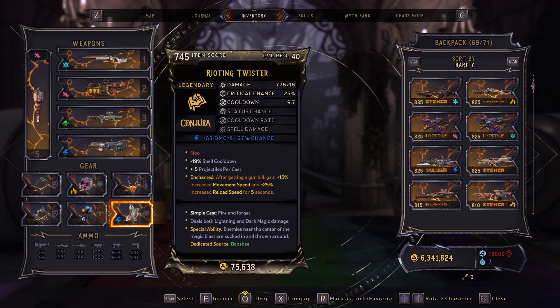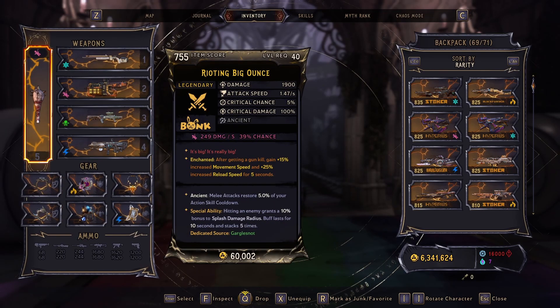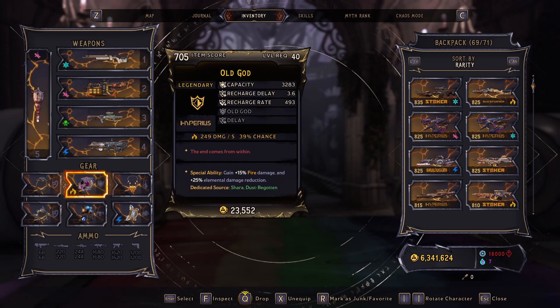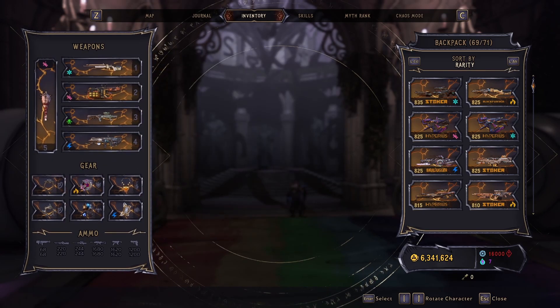For enchantments, you really just need the 15% movement speed and reload speed for 5 seconds enchant on any piece of gear. Let me know in the comments if these things stack — I don't know if they do or not. If putting them on a shield and the weapon as well would help, it'd be greatly appreciated to know that.